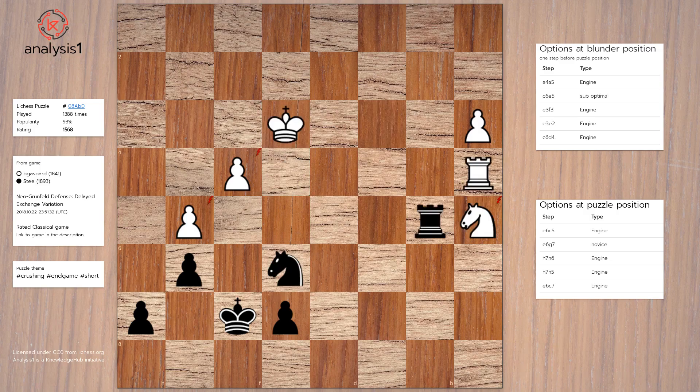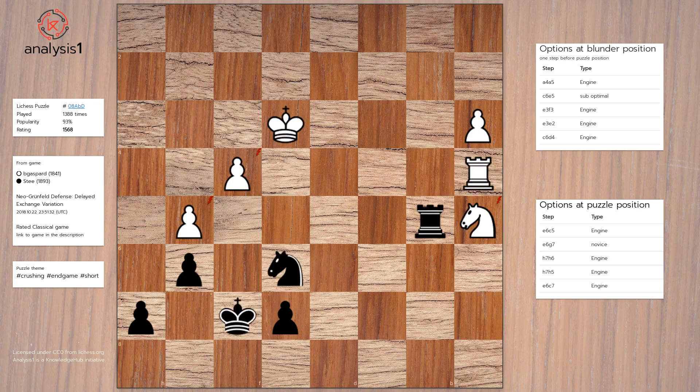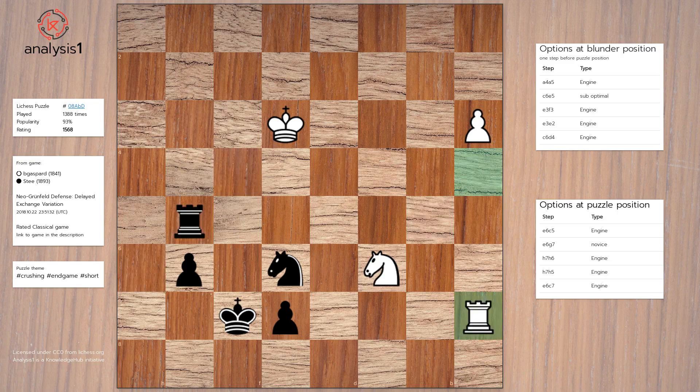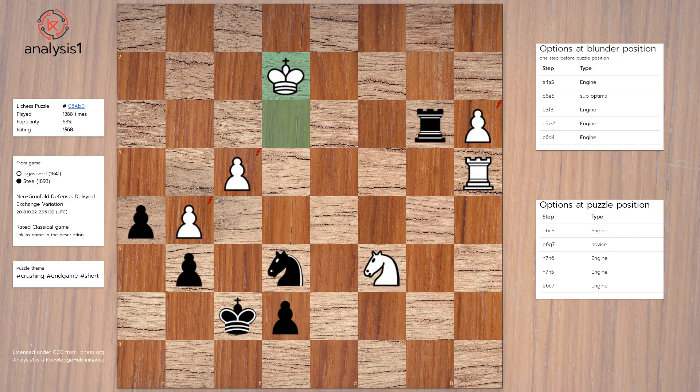Puzzle losing option 2: Knight to g7, Knight to c4, King to e6, King to e4, Knight to f5, Rook to b4, Rook to b4. Puzzle losing option 3: H6, Knight to c6, Pawn takes pawn, Pawn takes pawn, Takes, Rook to a7. Puzzle losing option 4: H5, Knight to c6, Rook to b3, check, King to e2, H4, Knight to e5, check.